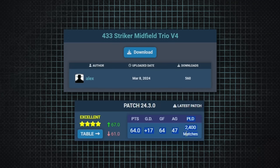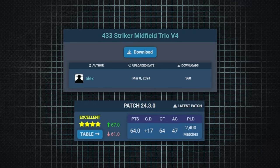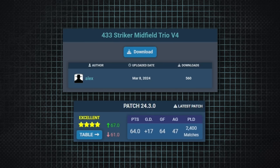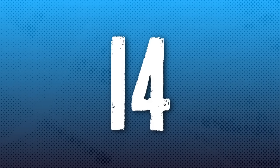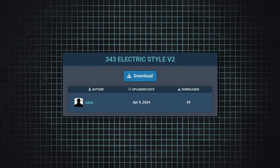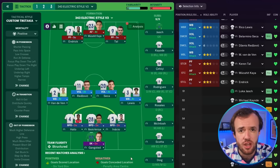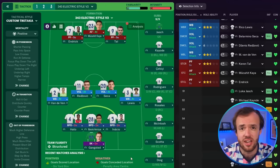FM Arena simulated it 2,400 times. The 14th best tactic is called the 343 Electric Style, also submitted by Alex, who is clearly on fire, and it has some of the same tenets but it has a back seven. I love a good back seven.